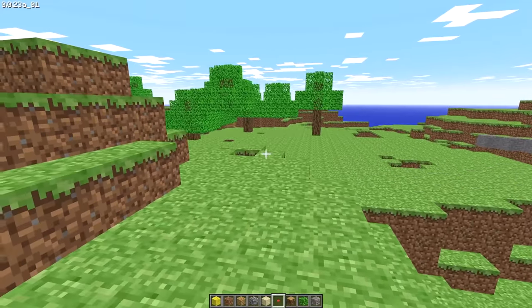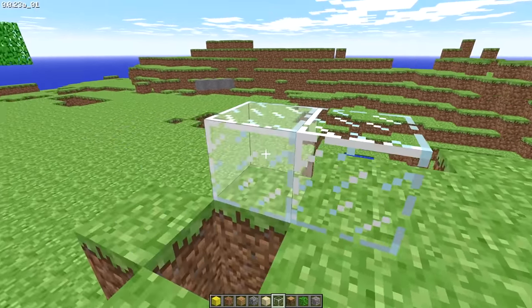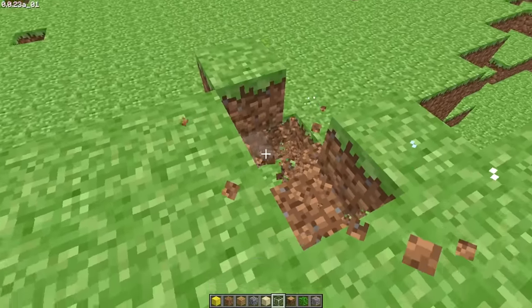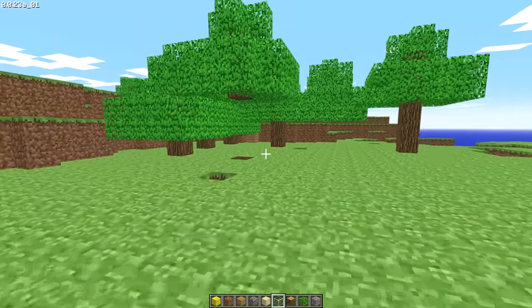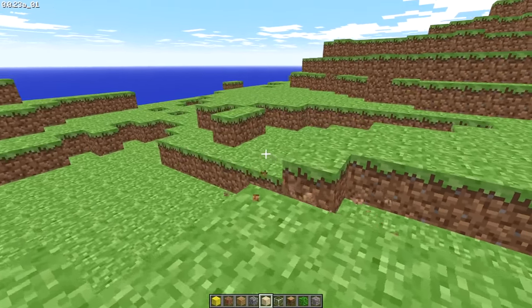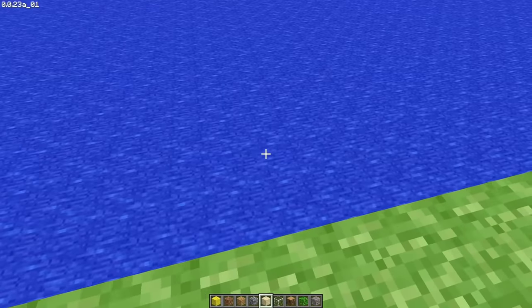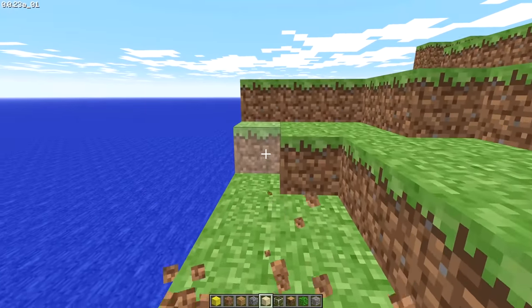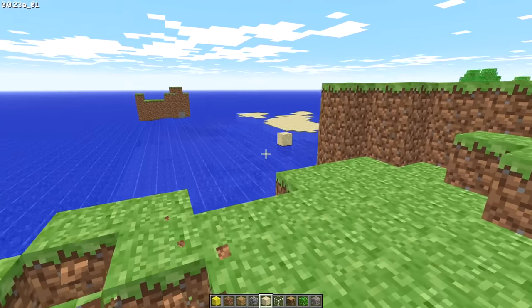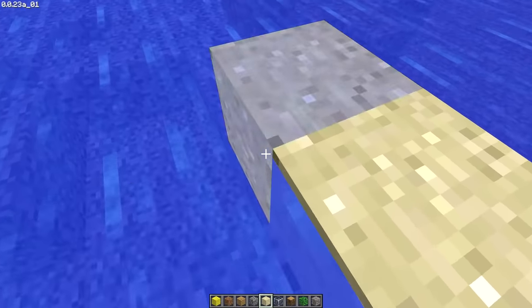Minecraft Classic gives you the original 32 blocks to build with, the original interface, and all the technical quirks and glitches too. While it's rough around the edges, it still has the cool building that everybody loves, and this version is multiplayer — so you can start a session and invite your friends with a simple link. While it might not be the full version, Classic is still a great browser experience for part of the Minecraft experience.